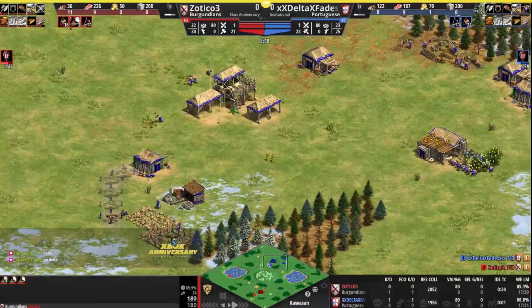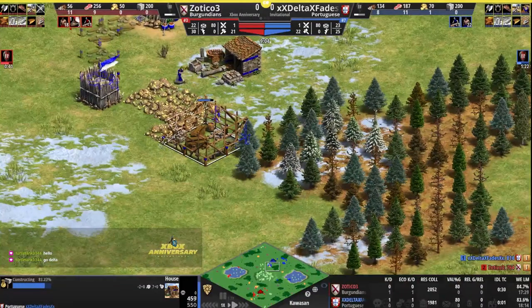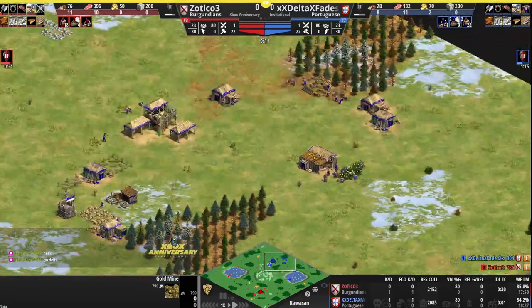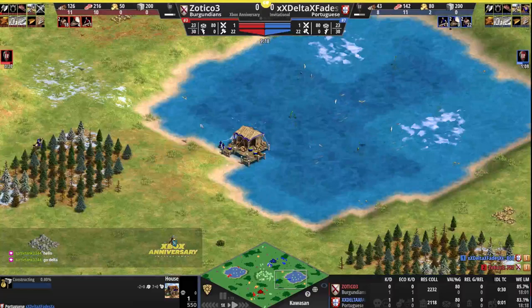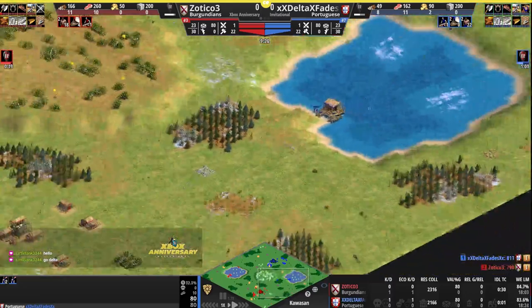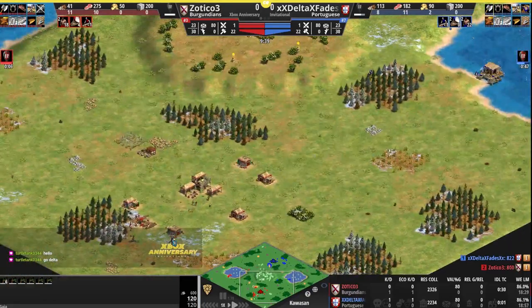Delta working on some walls at home. I wish this house was a couple tiles more forwards rather than blocking off access to some of those gold tiles. Walling towards the TC. Two villagers actually just went back to build the dock and take the shore fish — there's two of them though. Not sure if that's a misclick, or maybe we're going to see a forward archery range coming up from those villagers in a moment.